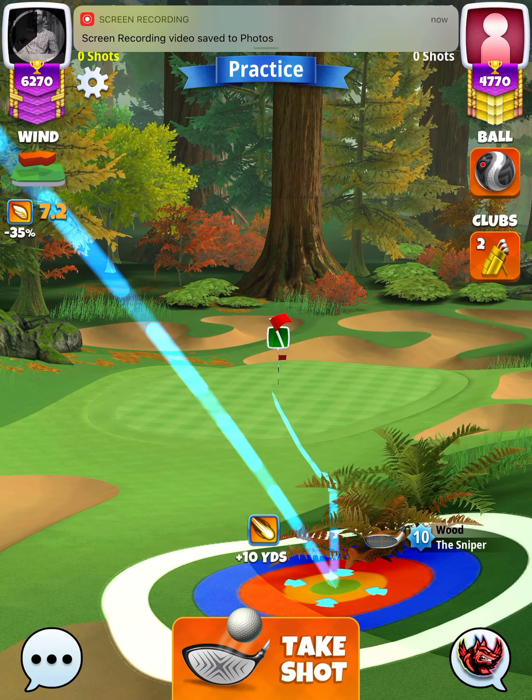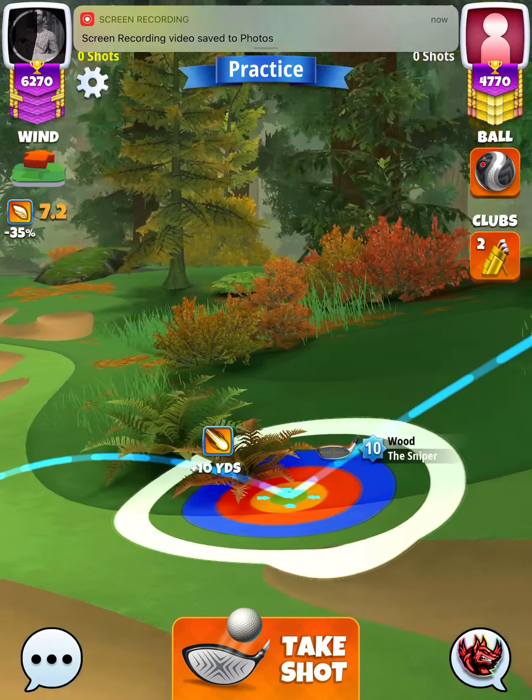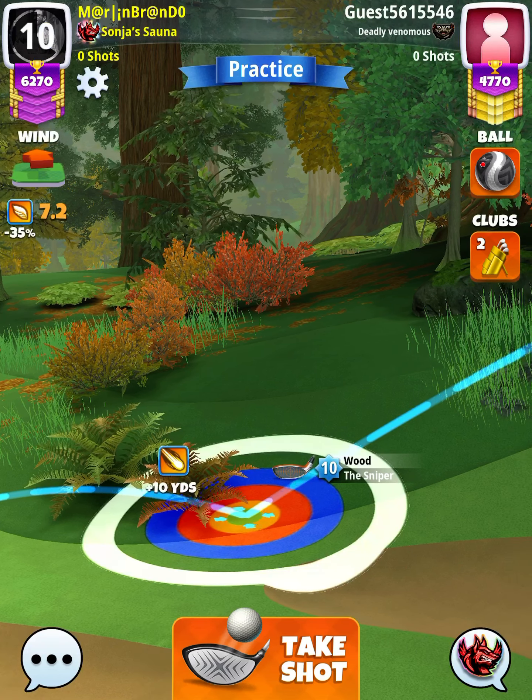We're going to apply three topspin with three leftspin. We want to position ourselves so the yellow ring is touching the fairway at the bottom of plus 10 yards. If you're using a sniper level nine, you're going to want to be at the bottom of plus 12 yards. Our adjustment is going to be P3 max plus 10% elevation.